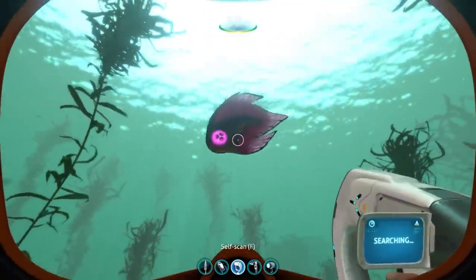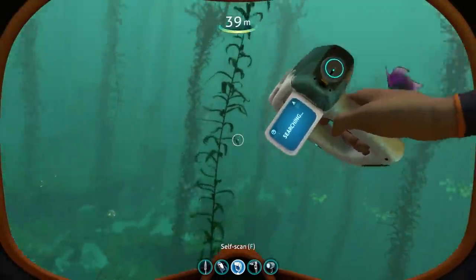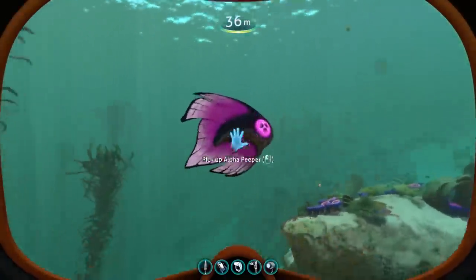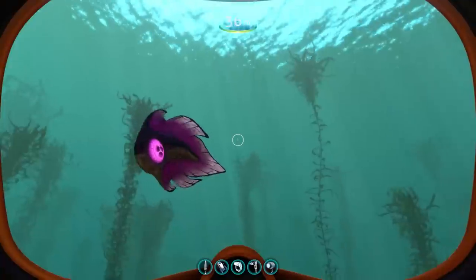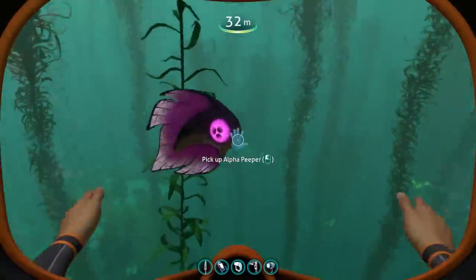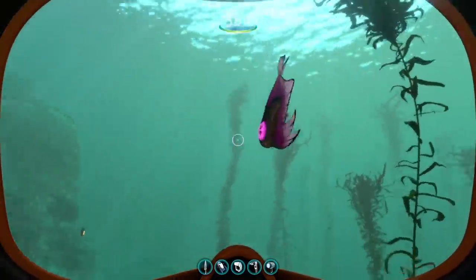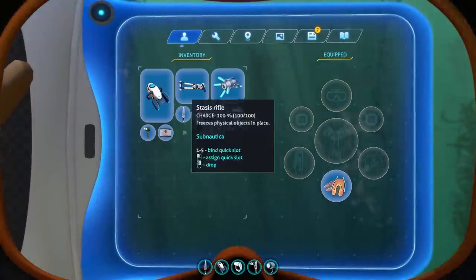Let me take a look at what exactly their entry says. Never mind, I can't scan them anymore. But these Alpha Peepers aren't the only new thing in the new update for Subnautica Return of the Ancients. I'm pretty sure these spawn all around the map right now — the spawn locations aren't final though. They look super cool, and I'm sure they're going to have a very important purpose later on in the game.